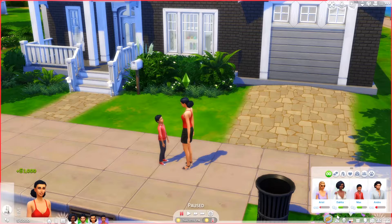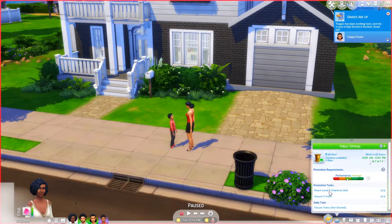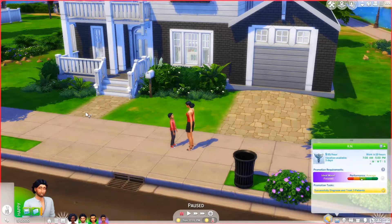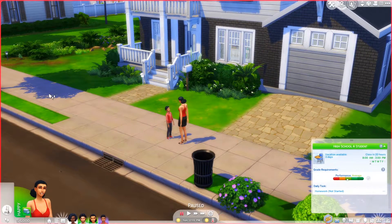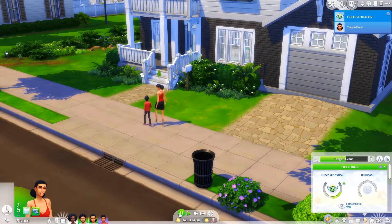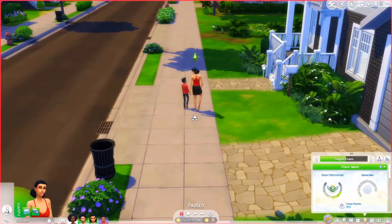For the money panel, left-clicking adds a thousand simoleons. You can also promote a sim straight from here, and right-click daily tasks to mark them as completed — it just acts as if they've done the tasks. You can also do event goals, fame, and reputation — for example, set reputation to five so a sim has a great reputation. There's a lot more to this mod but we'll move on.